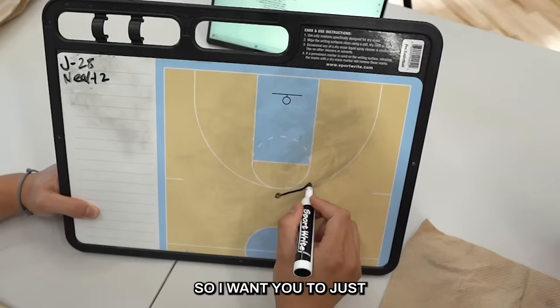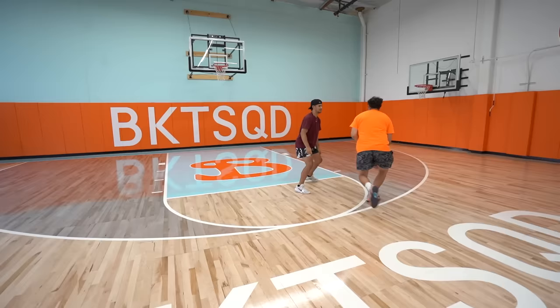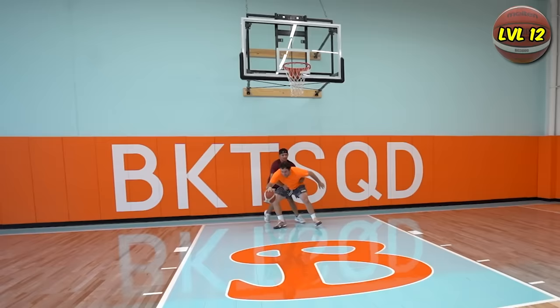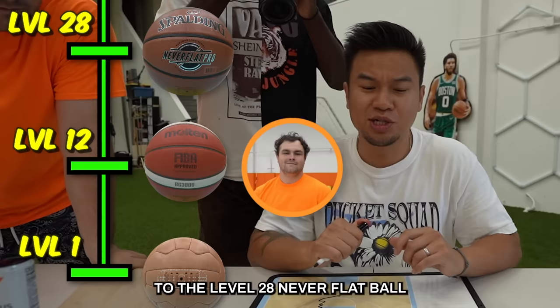I want you to just back him down, back him down, get him even past the hoop, and then come back up and lay up. I can't even see Neil — he's blending into the background. And Neil has moved on to the level 28 Never-Flat ball.